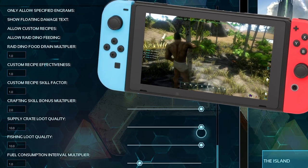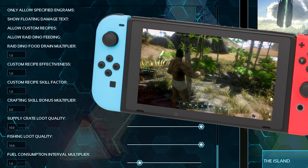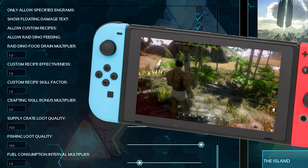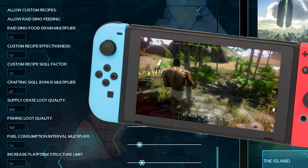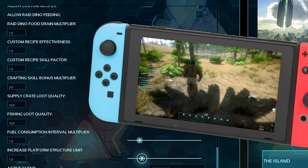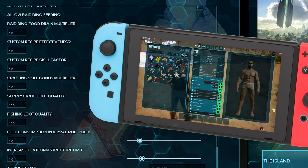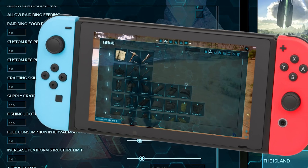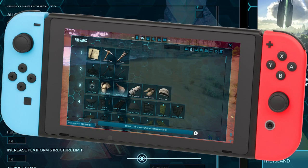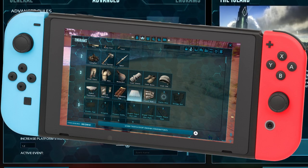Crafting skill bonus is set to 2, which is quite good for experienced players. Supply crate quality is set to 10 because I love good loot, and fishing loot quality is also set to 10. These are quite overpowered but adjust them as you see fit depending on how much you collect drops and fish. I hope these settings help you have a good playthrough — thank you so much for watching!